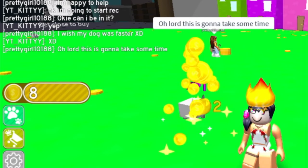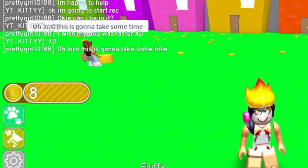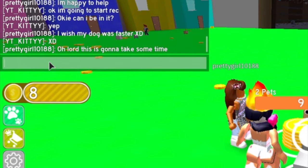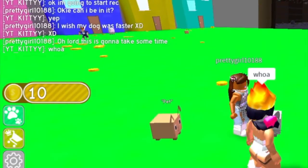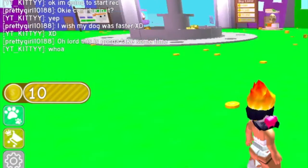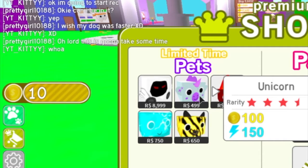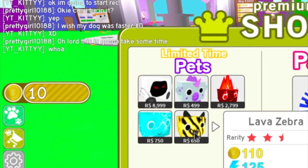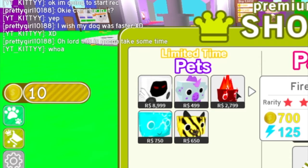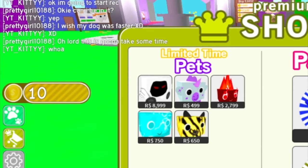This is going to take some time — she's right, it is, because our pets are quite slow. Whoa, that is a massive massive amount of coins! There's a stack of coins out there. Premium shop — limited items. Oh my god, you can get a unicorn! There's a zebra — maybe this is the update. And what's this? Oh, that's a slime. Very interesting. Dominus and chariot too.